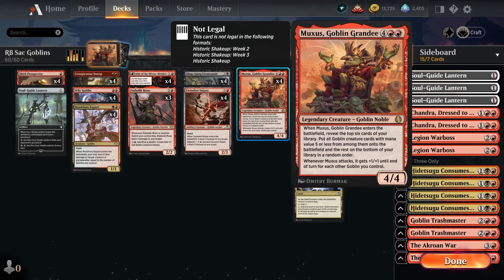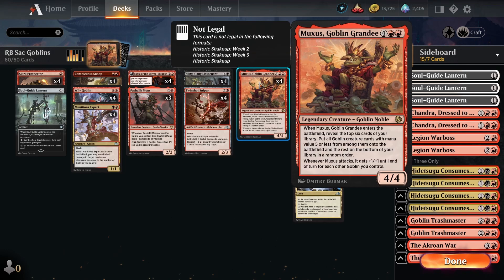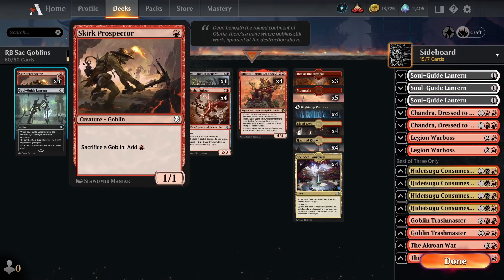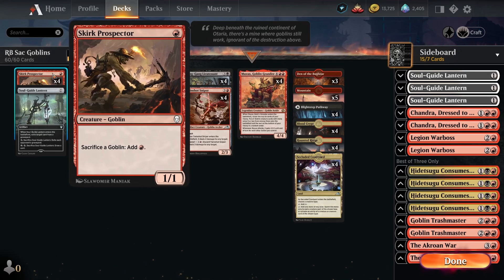Skirk Prospector allows us to ramp into Muxus really quickly - we can get Muxus down on turn three if we go Prospector into Wily Goblin into Muxus. Being able to ramp into Muxus before turn six is really important. It's also very common to get Muxus down on turn four even without Wily Goblin. The deck is very mana intensive with a lot of mana sinks - like Twin Shot Sniper, Pashlik Mons, and playing Goblins off the top with Snoop. Additionally, sacrificing Goblins at instant speed can be beneficial against removal like Lightning Helix or Bone Crusher Giant.